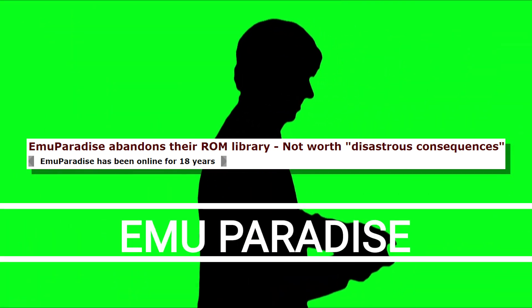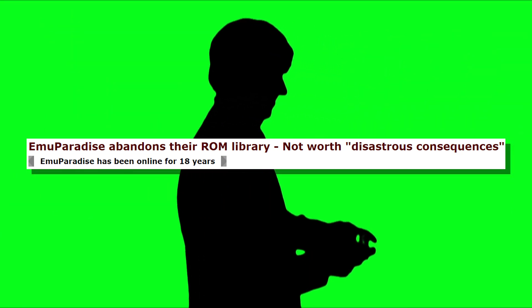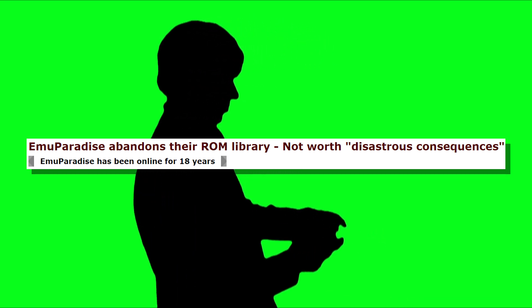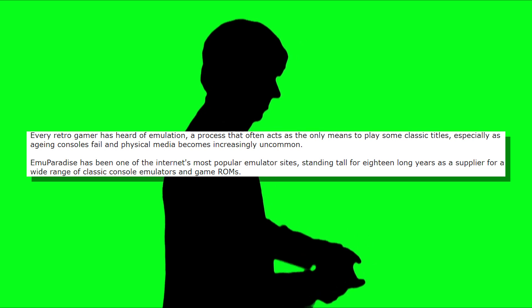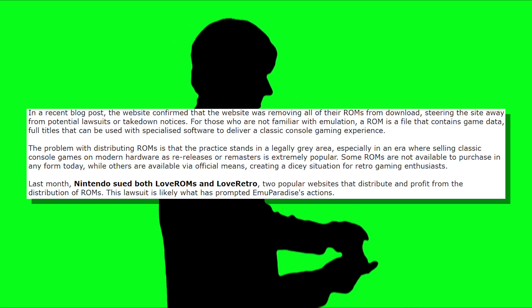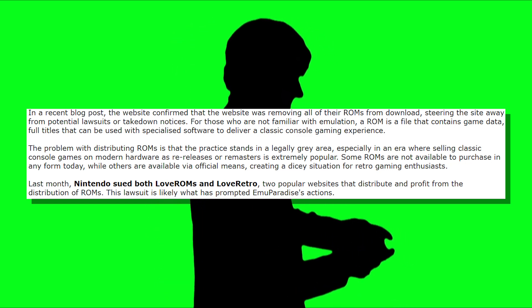There has been another casualty in the war of video game ROMs, in the form of Emu Paradise — which claimed to be the biggest retro gaming website on Earth, where you could download ROMs for games from the Game Boy, SNES, NES, and similar platforms. After Nintendo sued both LoveROMs and LoveRetro, which we talked about in the previous hot news, they're closing down the site.